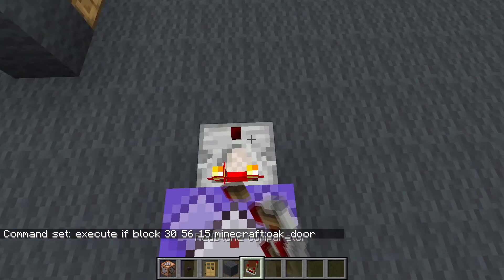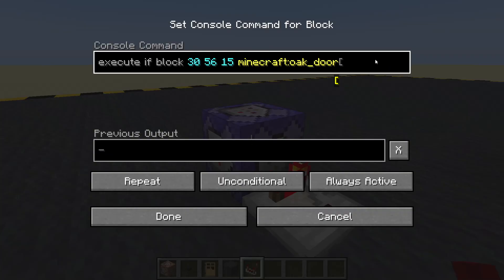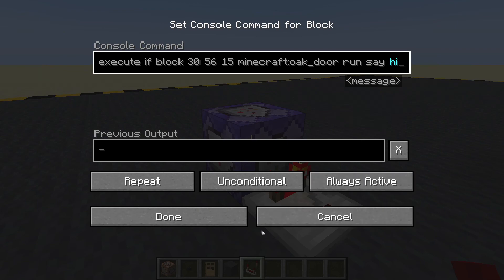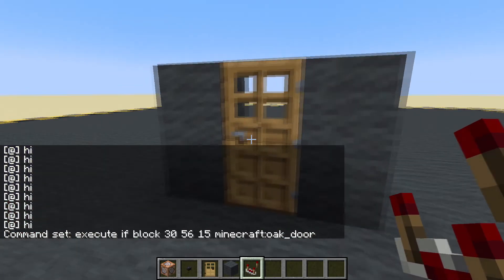Let's get a comparator and pop that there. It is an oak door - we could also run the command here with 'say hi'. I'm just going to use the comparator, so it is an oak door.